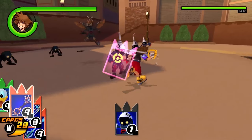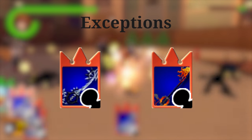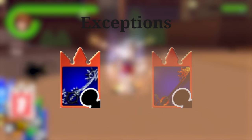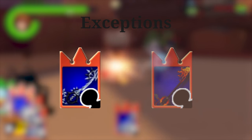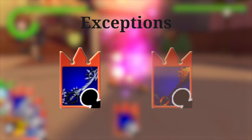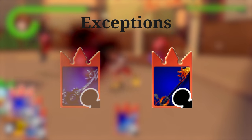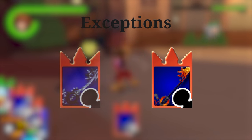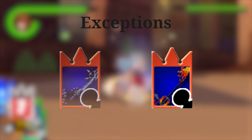Two special attack cards don't abide by the normal damage rules: 2 Become 1 and 1 Winged Angel. The 2 Become 1 keyblade upgrades its finisher tier by 1 like all other keyblades, but the first attack — the Strike — gets downgraded one tier below what it is. The 1 Winged Angel keyblade also upgrades the finisher's tier, but in a more extreme way: the finisher gets upgraded 4 tiers, meaning its damage reaches a whopping 12. No other keyblade comes close to the same damage in a single hit.